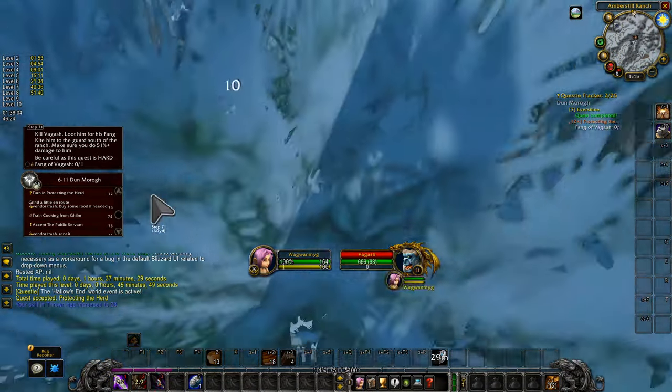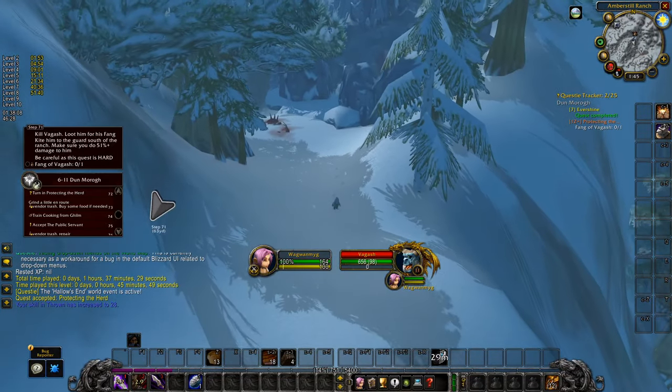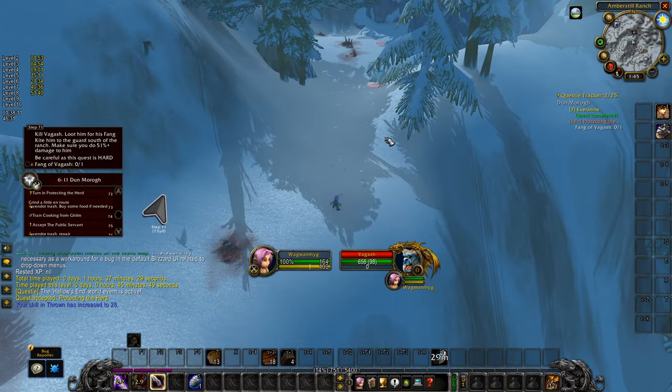Pull for Gash. Start kiting him down the mountain. Remember to refresh his leash at least once every 10 seconds so that he keeps following you.